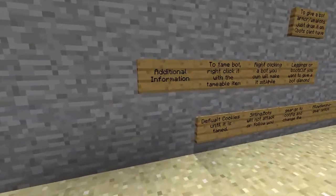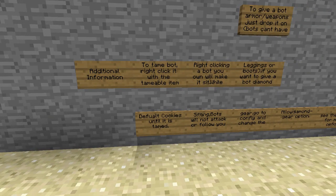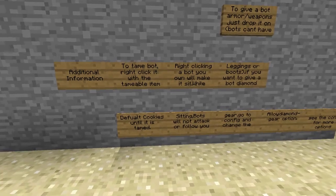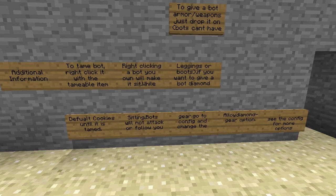Okay so moving on to additional information. To tame a bot, right click it with the default item which is cookies, which can be changed in the config. Right clicking on a bot that you own will make it sit. Now while bots are sitting they will not follow you or attack.